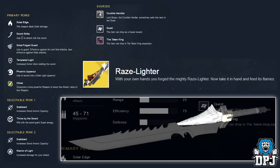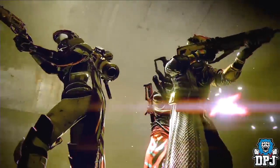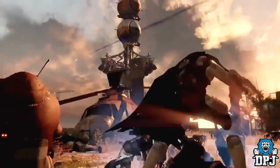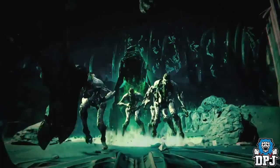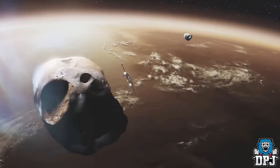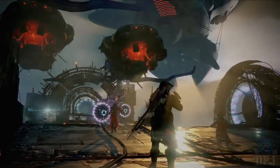Those are all the exotic weapons listed in The Taken King armory, but a couple are missing. There's no Sleeper Simulant — the new exotic heavy fusion rifle — no Touch of Malice, and no No Time to Explain — the exotic version of the Stranger's Rifle. We're not quite sure what the Touch of Malice is yet, but it may be the Taken King's final main weapon. Hope you enjoyed the video — drop a like, let me know what you think of these new exotic weapons in the comments, and peace out!